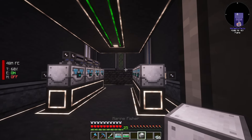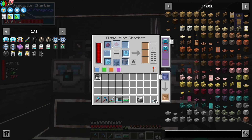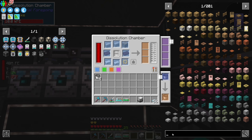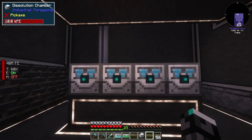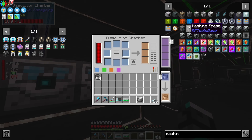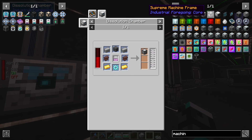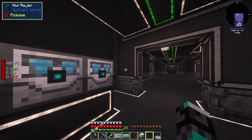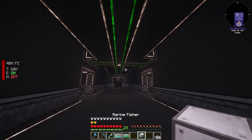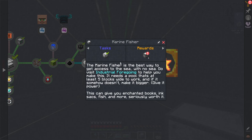I got my hands on the marine fisher and automated some things - mainly the add-ons for speed, efficiency, and processing, as well as the simple machine frame. The problem is the advanced and supreme machine frames require pink slime and ether gas, which I don't have - I believe I need to farm ether gas from the wither's head. But right now I just wanted the marine fisher to progress through the quest line, and we just got it.